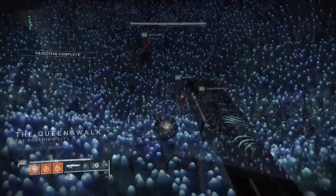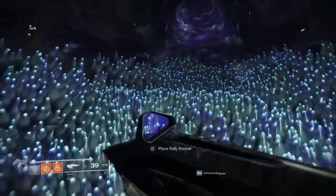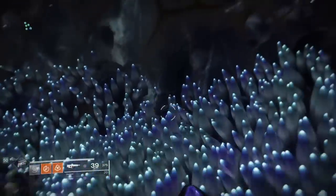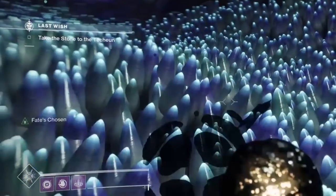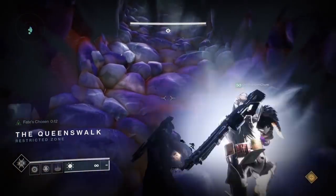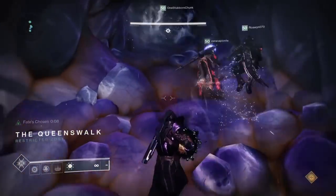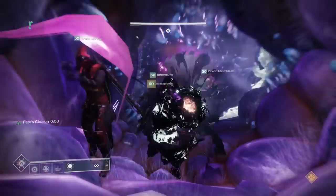In order to finish off Riven, we need to deliver her heart to the Techeuns. Since we are at the end of the raid, for once I am not going to assign any loadouts — so go out there and have fun. To begin the encounter, look at the side of your screen for something called Fate's Chosen. If you have this buff, you are the only person who can pick up the heart. Have the person with Fate's Chosen pick up the heart and have everybody run to Riven's throat — those who are not chosen should stop before her tongue, however the person chosen should run onto her tongue and stop at the end of it.